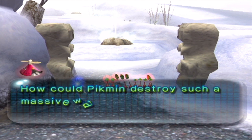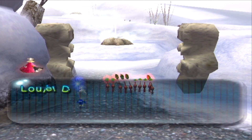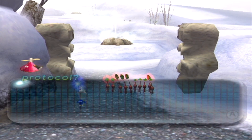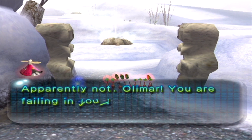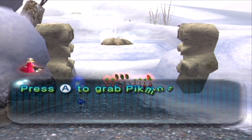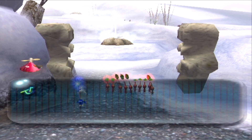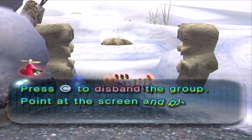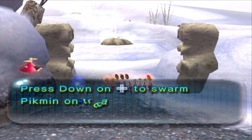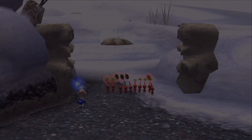How could Pikmin destroy such a massive wall? When massed, their might is ferocious — the more Pikmin you have doing one action, the more quickly it will go. The game is reminding me of the controls: press A to grab Pikmin and release to throw them to wherever your reticle is aiming; call them into a group with B. B blows a whistle that brings all nearby Pikmin to you. Press C to completely dismiss all Pikmin. Press down on the D-pad and all Pikmin will perform one specific action based on where you pressed.